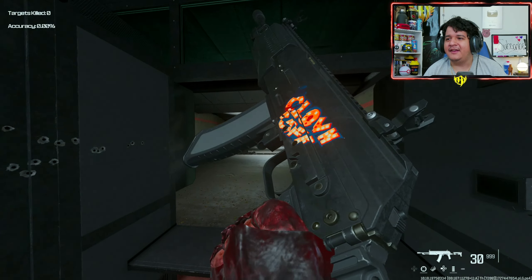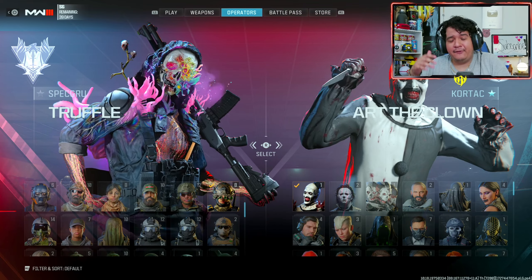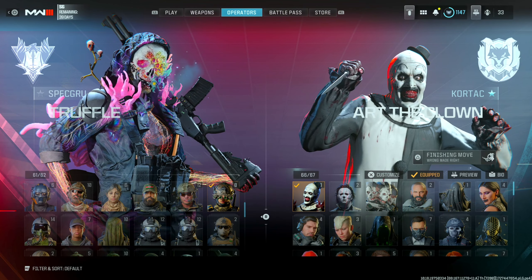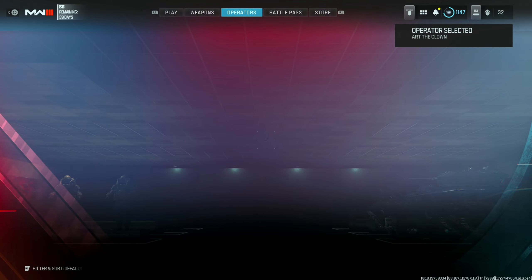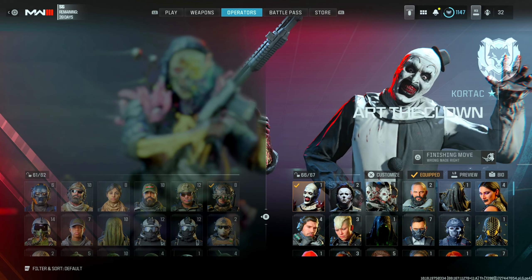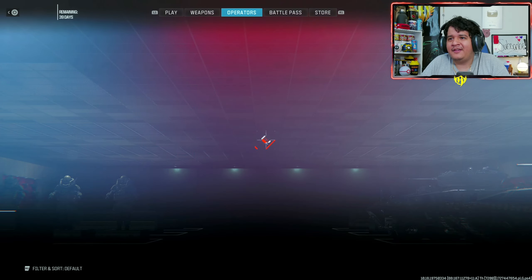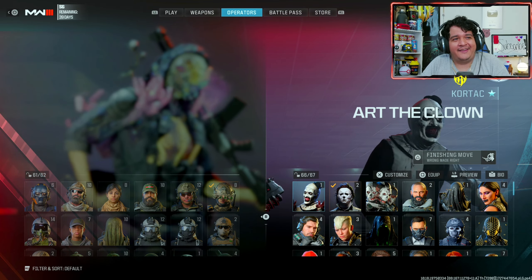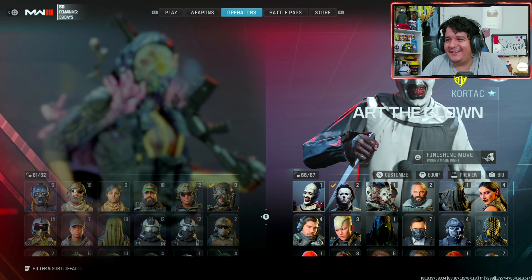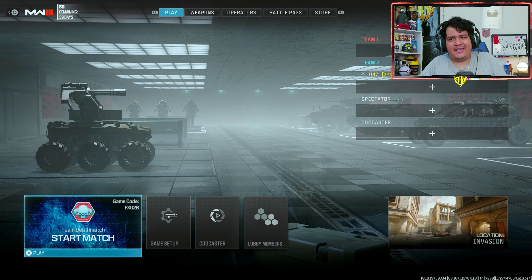Here we have the Clown Cafe decal on the SVA 545 — it looks a little weird and might look better on other guns. Art the Clown is on the right side looking like an absolute freaking clown. He doesn't have a voice in the operator lobby — let me know if he talks in the movies. Here's his little intro animation where he just kind of creeps up, which looks kind of funny. Without further ado, let's head into the game.